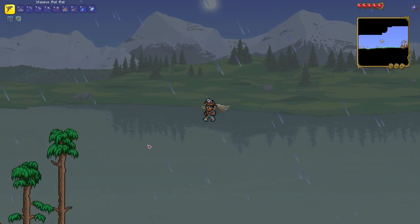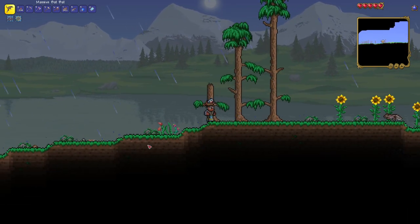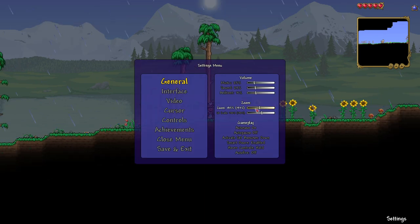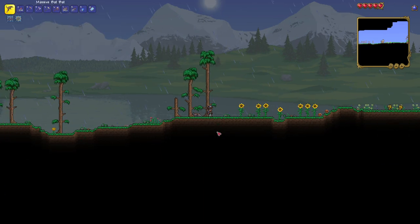We're floating and we're going to hang out here. Flying fish are going to come around. You can also use a water candle or take a battle potion to get more things to spawn. I'm just going to chill here for a few minutes, and when I see some flying fish we'll pick it back up where we left off.